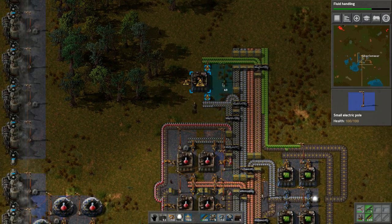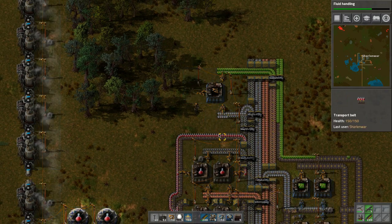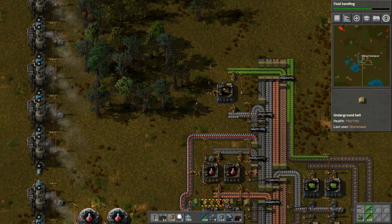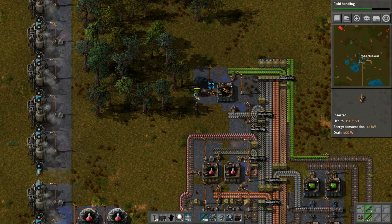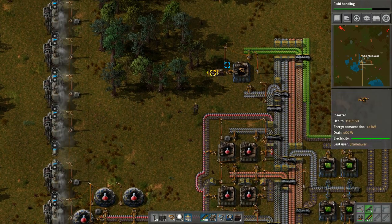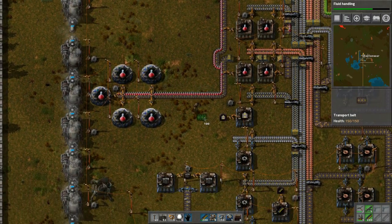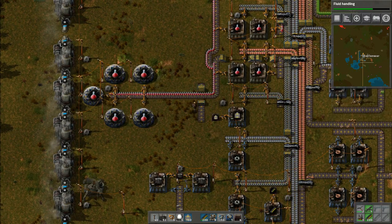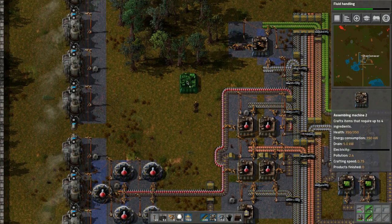Let's bring up power. I want to put a line there and then maybe do that. The output would be here - or should I put the output into a chest and then from the chest it goes onto the belt? We want to position a belt - maybe we can just bring the belt straight upwards. I'm just trying to figure out where I'm going to put the green science.